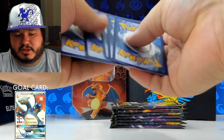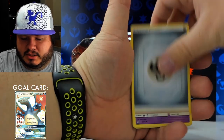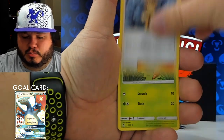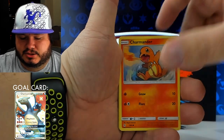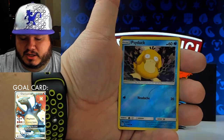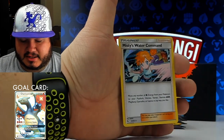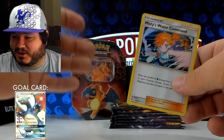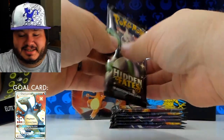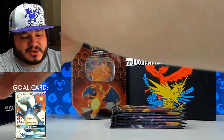Here we go. Energy, Jinx, Magmar, Brock's, Charmander, Slowpoke, Psyduck, and Misty's Water Command holographic. That is just awesome artwork — a work of art. I love them all. They're so awesome.